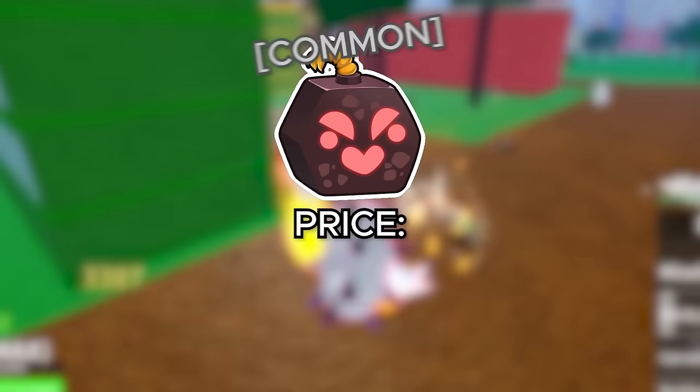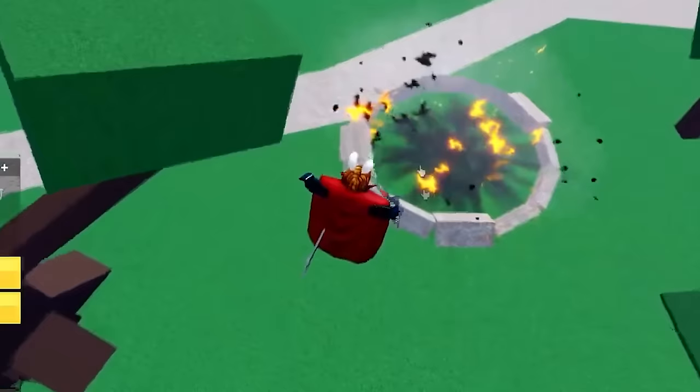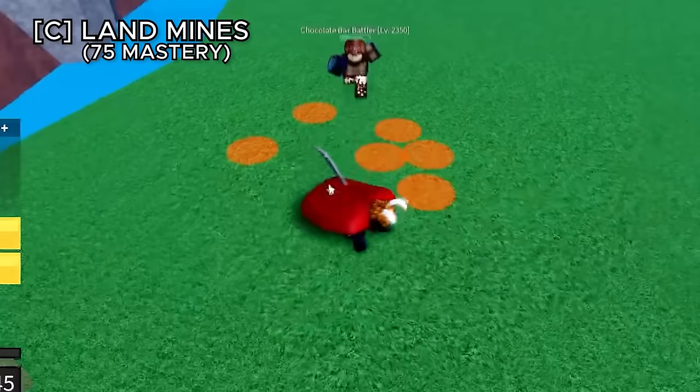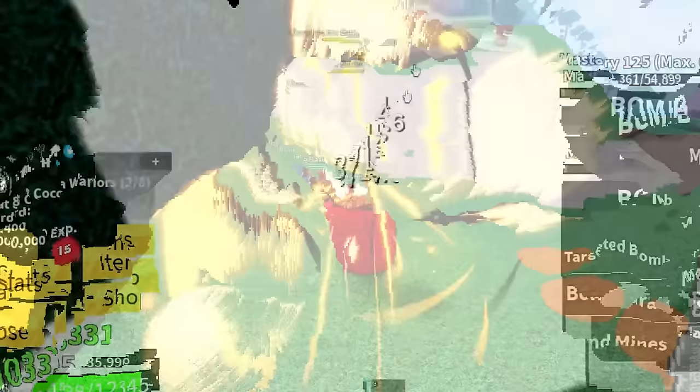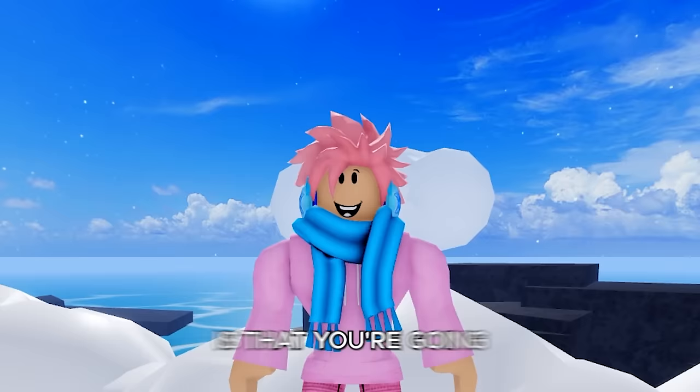The bomb fruit costs 80,000 belly or 220 robux. The first ability, targeted bomb, spawns a mine wherever your cursor is — holding the ability charges it for more damage. Bomb grab lets you dash into your enemy and bomb them. Landmine spawns a lot of landmines around you — the size and amount depend on how long you hold the key. The V ability, self-destruct, detonates everything around you without killing you. The movement ability, explosive jump, launches you into the sky exploding everything underneath — it's more of a damage ability than a true movement one.